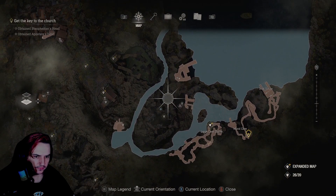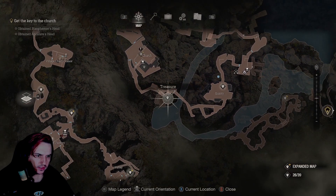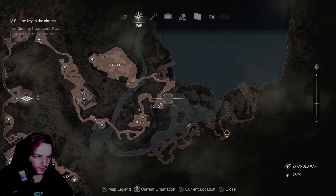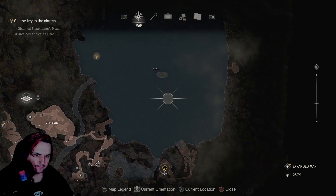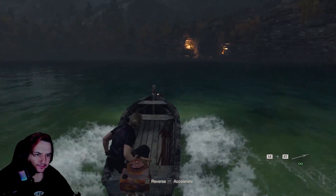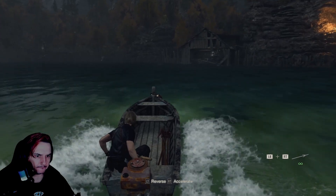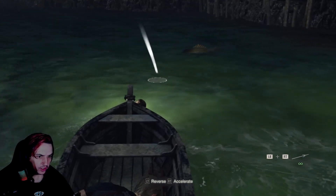So this kind of goes back on itself. There is an item here that apparently I've missed, but that's a bug. Can we get up there? I don't think there was a ladder. This is the boathouse, I'm pretty sure. So if we go over there, maybe catch that fish - I think it looked like something that was over here. Oh my god, it's right there in fact.